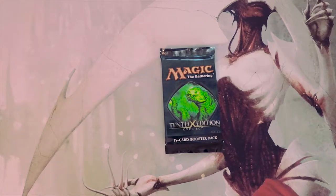Welcome to the next episode of the Crack a Pack series. Today we are opening — and I might be wrong — but I think this is the very first time we're opening 10th Edition. This is an interesting set. There's a card sitting at the top at 60 bucks as of recording: Crucible of Worlds. But that just got announced as a reprint in Core 2019, so that price is going to drop.